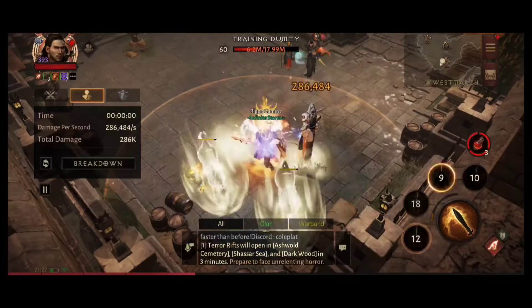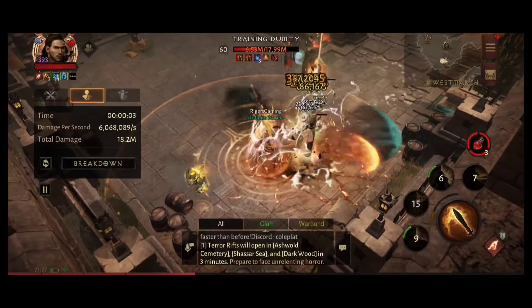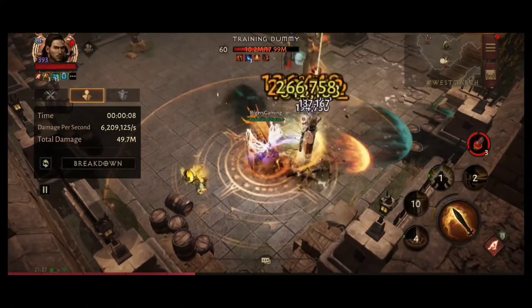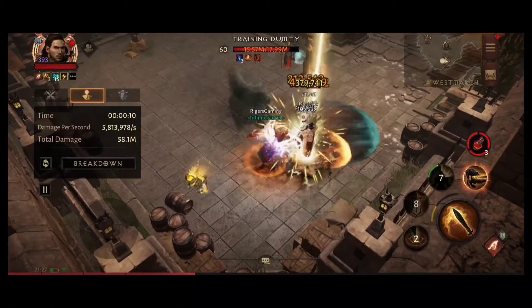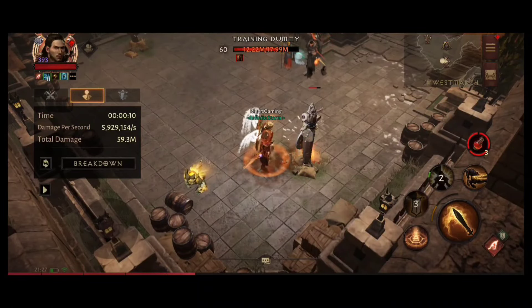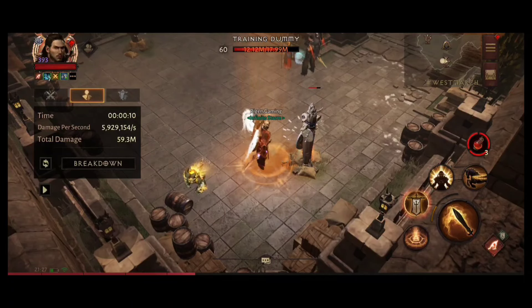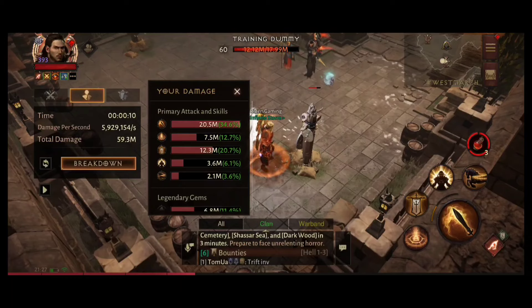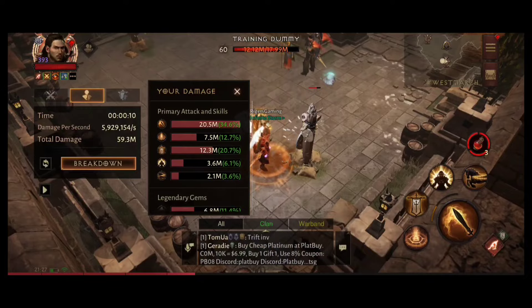Now let's move to the training dummy DPS test. Let's start our DPS test for 10 seconds and look at the damage. At one point it reached 10 million per second, with an average DPS of 5.9 million — so almost 6 million — and 60 million total. The damage breakdown: Second Fire 20 million, Condemn 7.5 million, Banner 12 million, and from Gems 6.8 million. Great damage output.